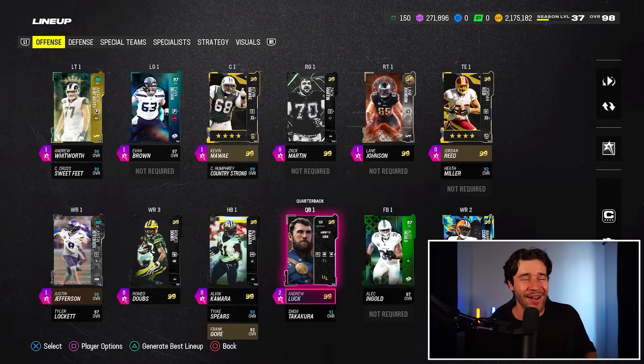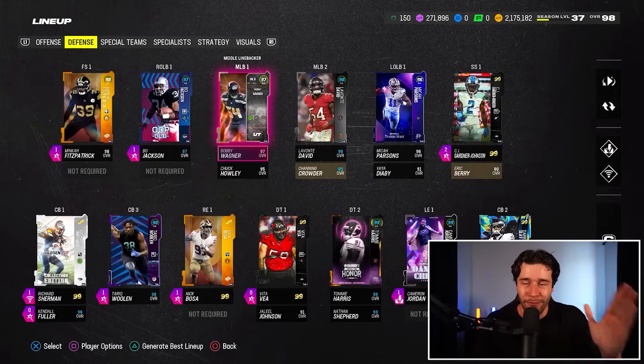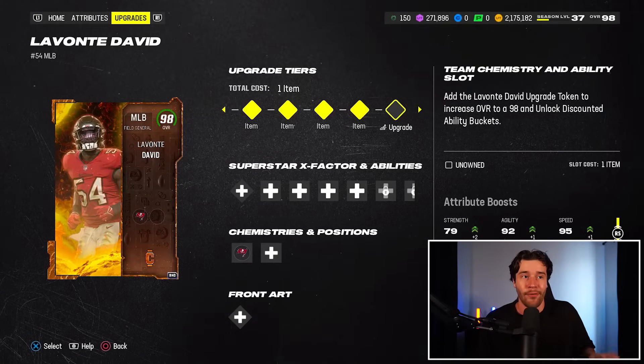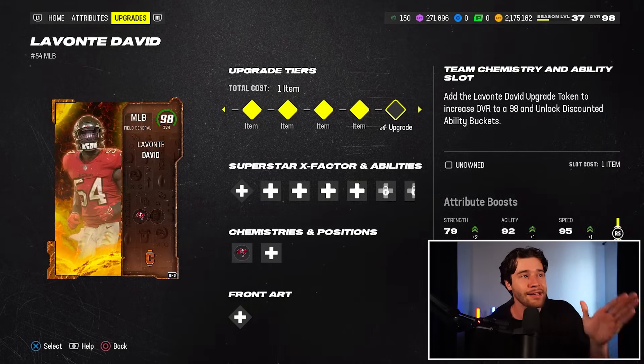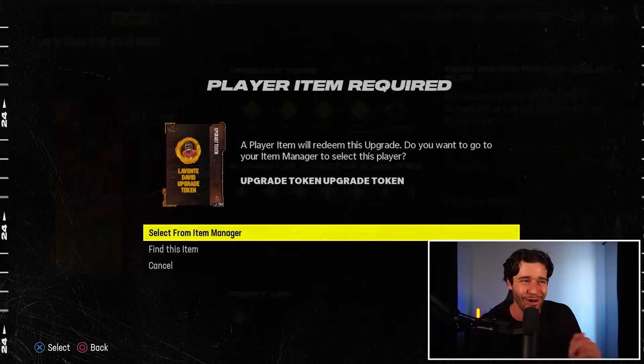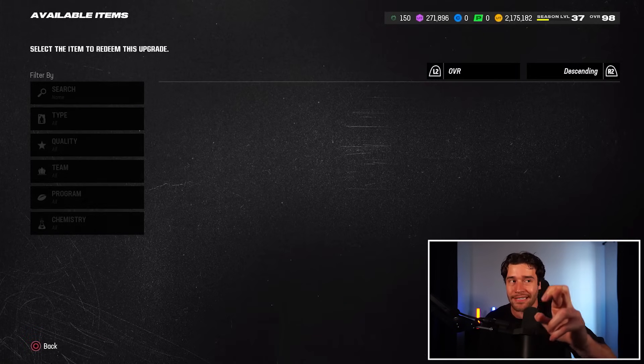Free card number one is something we talked about yesterday on the channel, and it is none other than the free Lavonte David player item. Right now this card is a 98 overall for me. We're going to put in our final upgrade token to boost this man from the 92 all the way up to that sweet 98 overall. And fingers crossed, he turns into a 99.